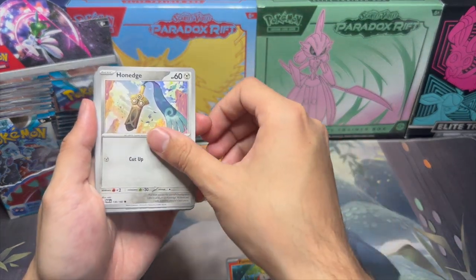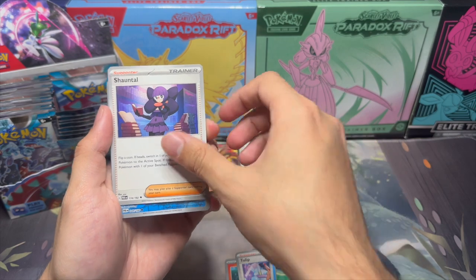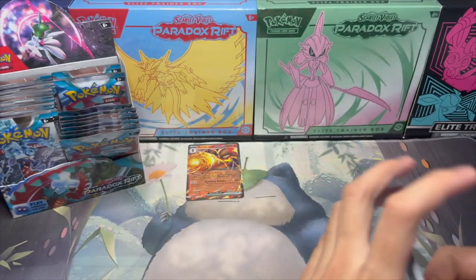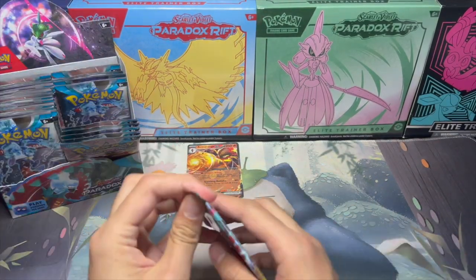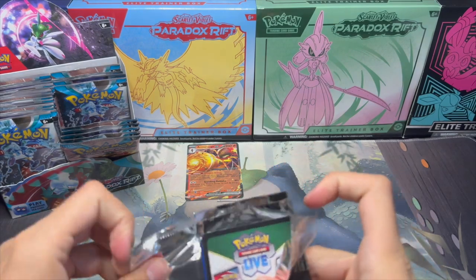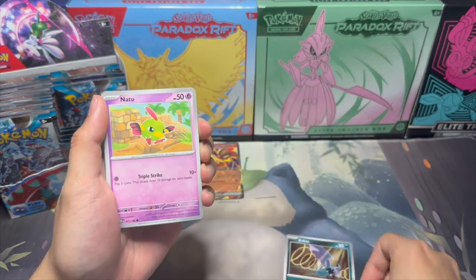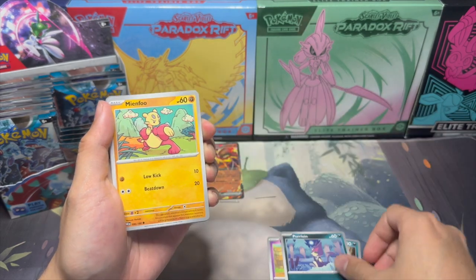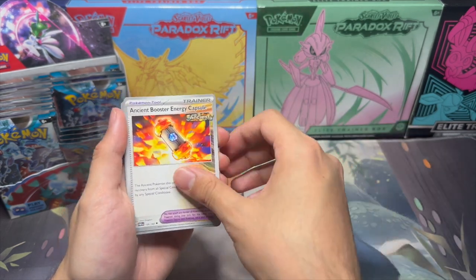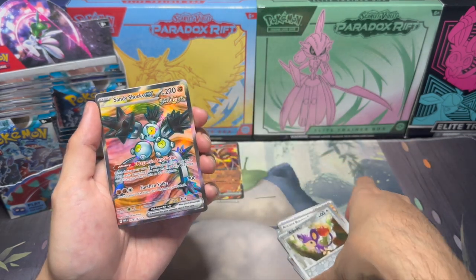So we got Fuecoco again, Onege, Dwebble, Horsea, Tulip, Deluza, Chantal, Vanillish, Jirachi, and Garnuckle. Life update: I recently moved, which is why I hadn't uploaded in about a month or so. It took a while for me to get adjusted to my new schedule. But hopefully I should be uploading more frequently. I got some other videos to do. Ooh — Sandy Shocks EX! This is definitely the best I've gotten so far.